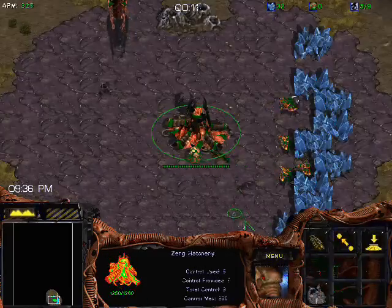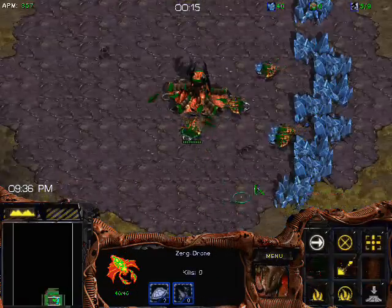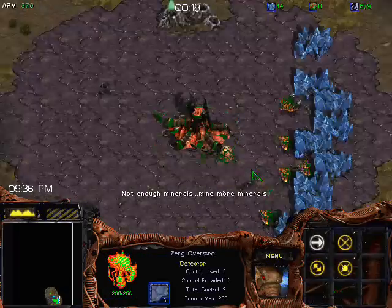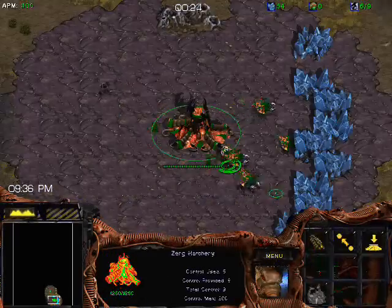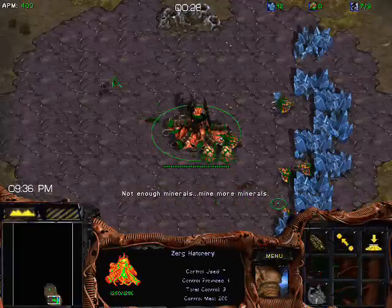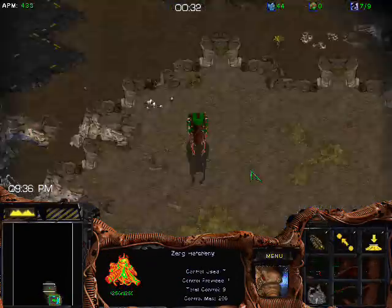Send out the overlord to scout. Now, it's very important when you're playing against a Terran, unlike with Protoss or Zerg, you have to be a lot more careful with that overlord because the Terran's initial unit — Marines — can kill it. And if you lose that first overlord, it's a huge hit. It really hurts. It puts you at a significant disadvantage, so be careful with it. You can use it to peek in maybe at one point, but don't fly too far into the base because you'll get killed by the first Marine.